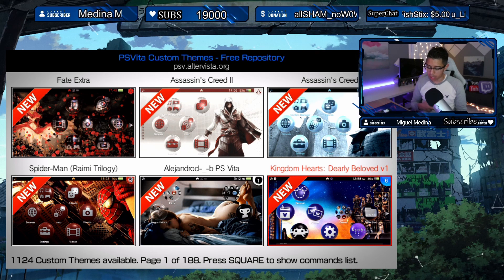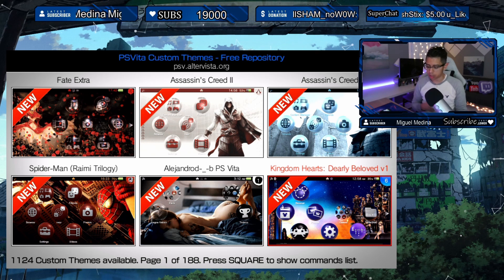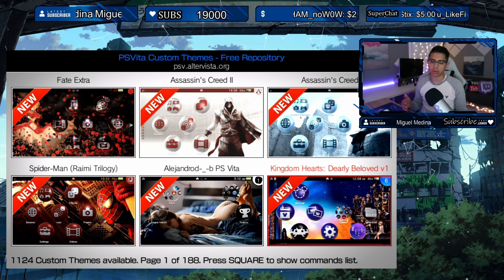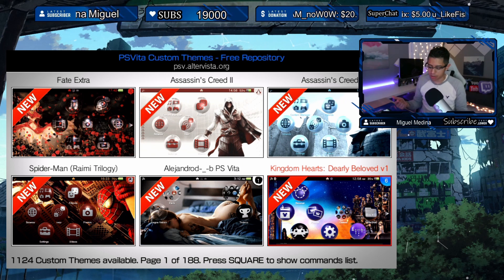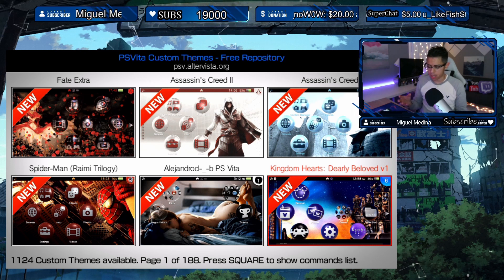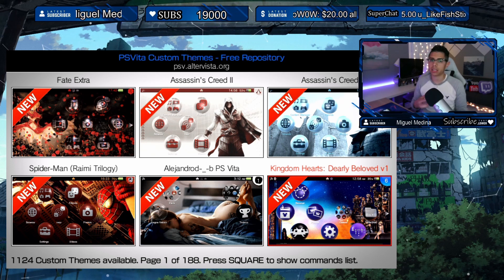There's a total of 1,100 themes, and we're going to look at the latest ones. I do this every month — at the end or the beginning of every month — where we take a look at the new themes. It's a lot of fun and I'm going to pre-download some stuff and see if it's worth keeping.